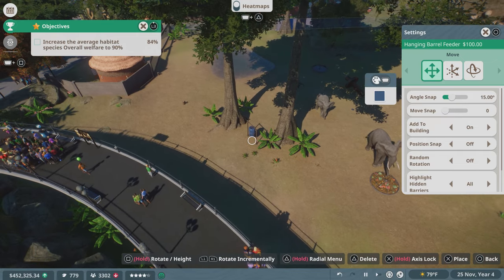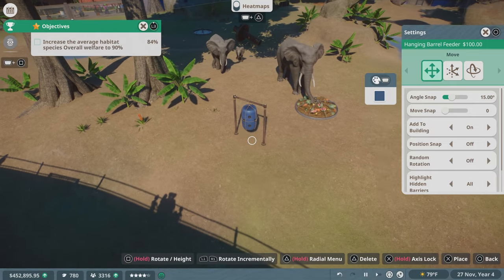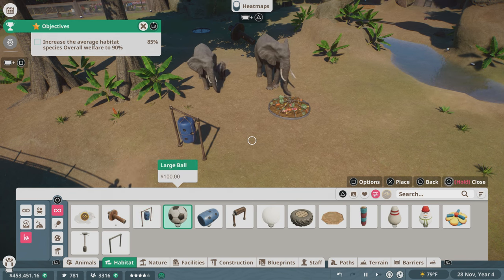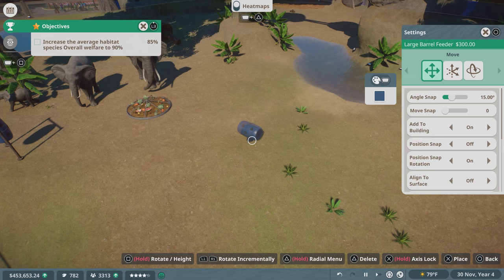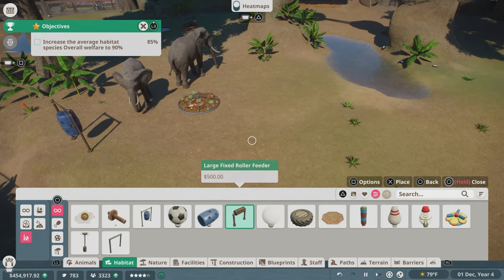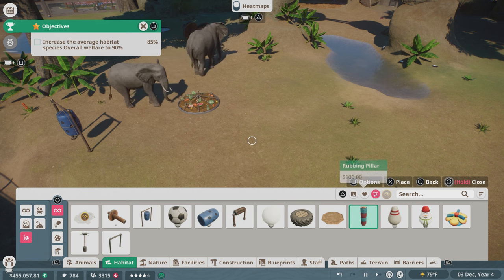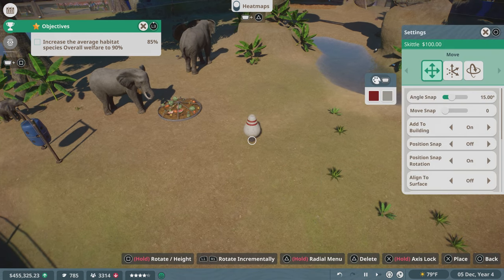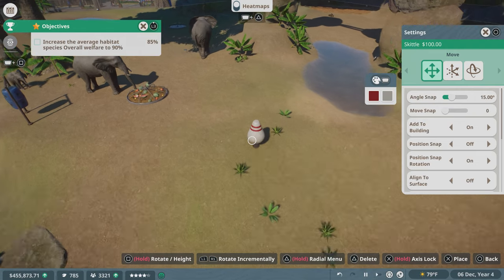Put it somewhere everybody can access, next to the other food item. Put it right here. Give them a ball. Here's a large barrel feeder — it's really not any larger, I guess it's just not hanging. How do they get food out of it though? They're clever. There's a rubbing pillar. A skittle? I don't know what this is for but I want to add it. Where should we put the skittle? Over there, right here? Sure.